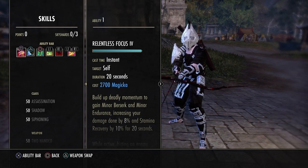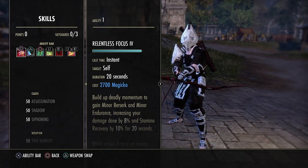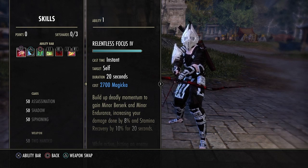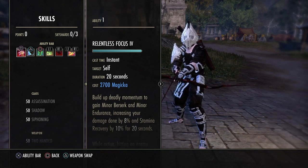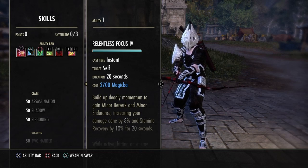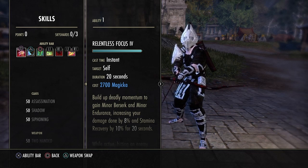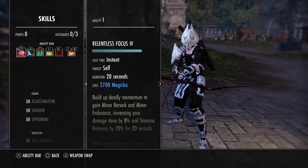The last change I thought was really cool and could potentially be very overpowered for Vampires is Clouding Swarm. This morph no longer causes your character to pulse invisibility every second while active. Instead, activating the Swarm now allows you to use the ability again to instantly teleport to a target up to 22 meters away and deal high damage. This teleport can be used as many times as possible within the Swarm's duration. I think Clouding Swarm will definitely be the ability used now because you will always hit them — insane mobility, always teleporting to them.